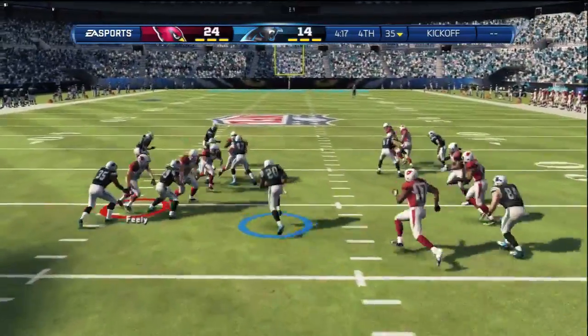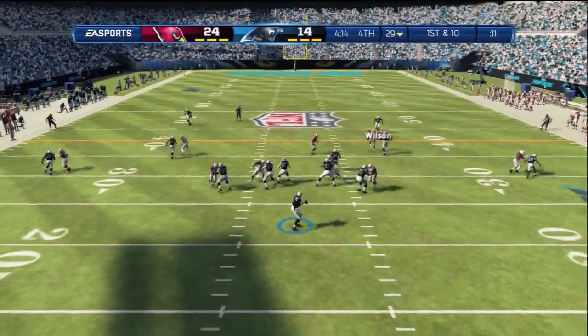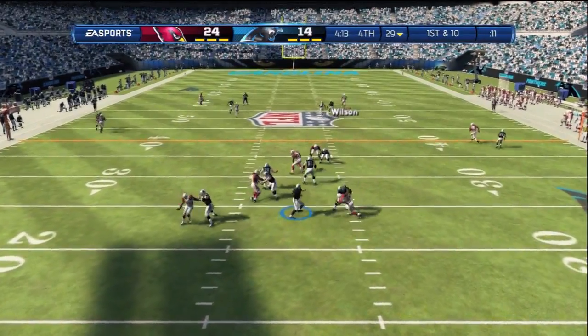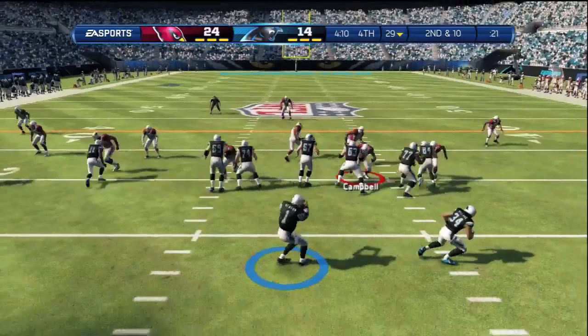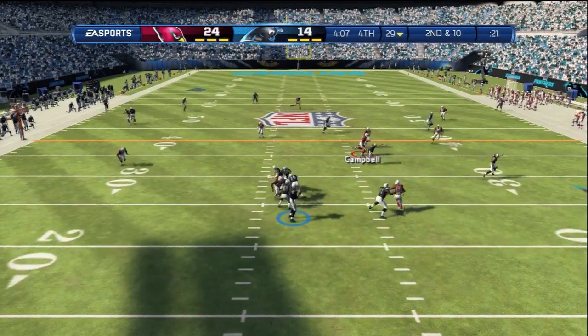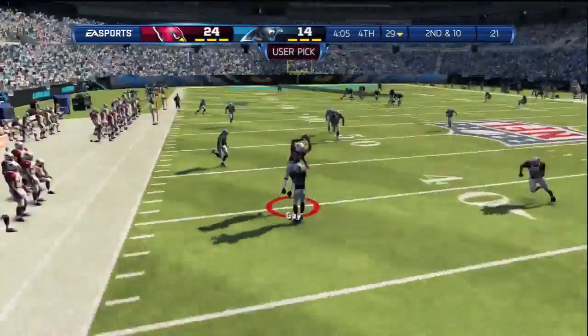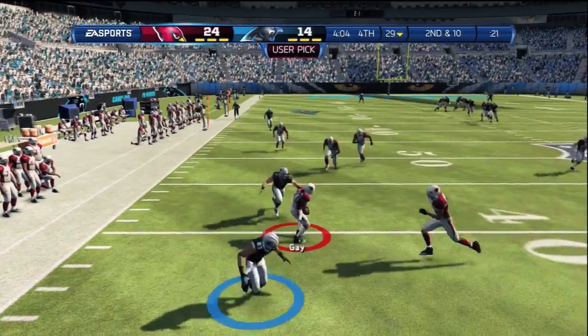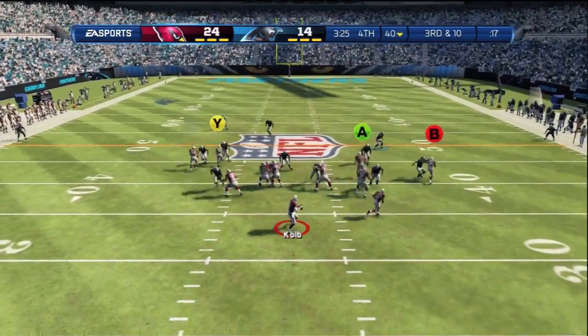Just had to check the score real quick — 24-14, that's big because my offense has not been worth anything this game between the drops and everything else. Gay drops the ball — coming from the Steelers, he was the scapegoat over there. But he's gonna make the play this time: he doesn't drop it and we get the pick. Now I know what you're thinking — this game is probably over, let me hop off and see who else put up a Madden video today. This game is not over.